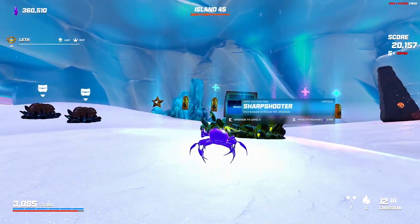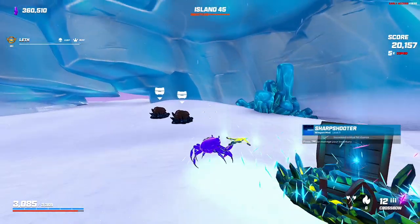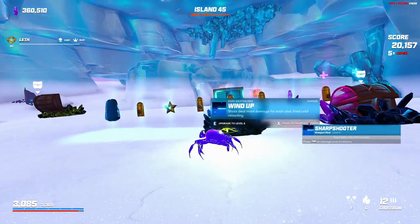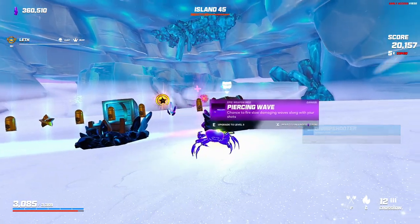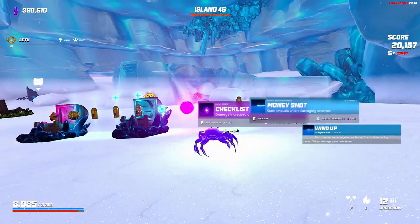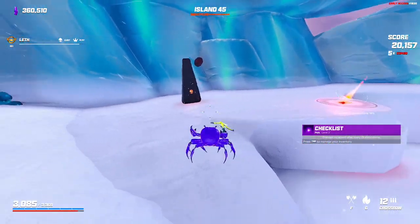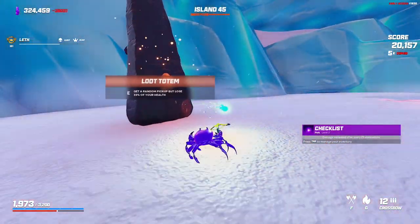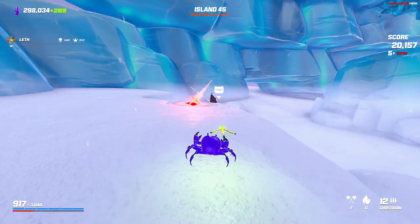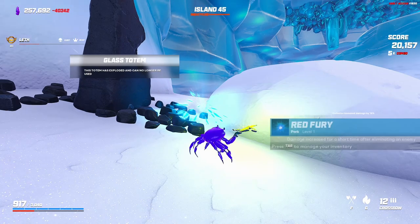This might be the strongest run I've had in a long time, at least in the mutators. Gemstone's increasing my damage by 24% — like what is that. Nice random chest here — sharpshooter's already 100% chance, there's no reason to grab that. Wind up I guess. Money shot once again is troll. We got checklist — let's go for checklist. What do we got over here? Red fury — sure.